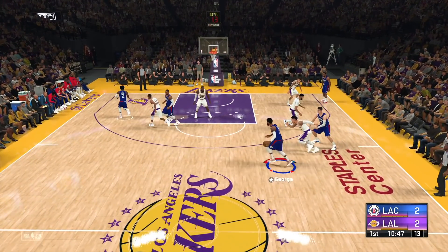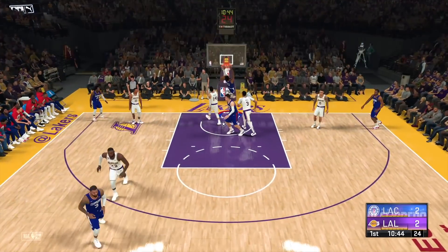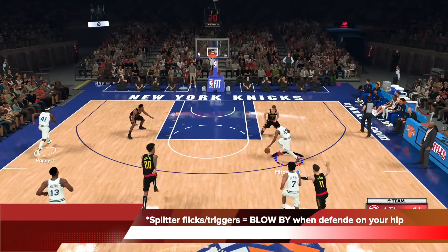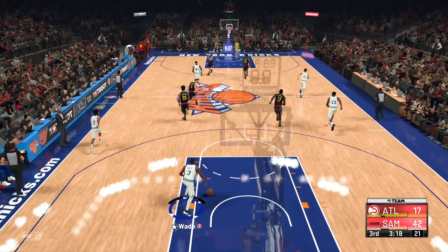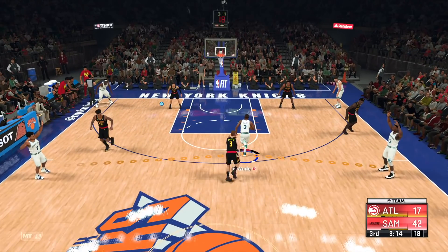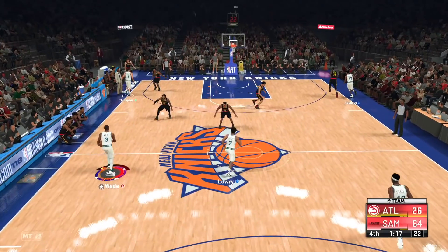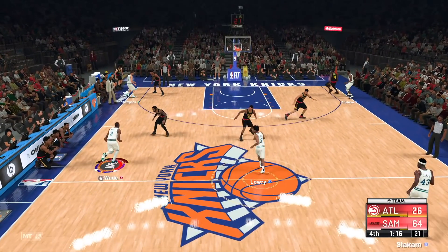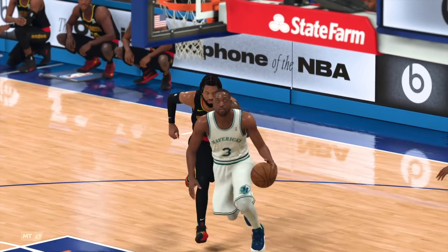Paul George doesn't have the LeBron speed boost dribble in his package, but I'm showing you that the splitter dribble can also split the defense when they're helping — you can shoot right through that gap. With a good slasher you will always get contact dunks out of this. The splitter will blow by any defender on your hip, even if the between-the-legs doesn't trigger. You can even trigger it late — if the defender makes contact with you, then you trigger the splitter. With slasher takeover it's even more insane.